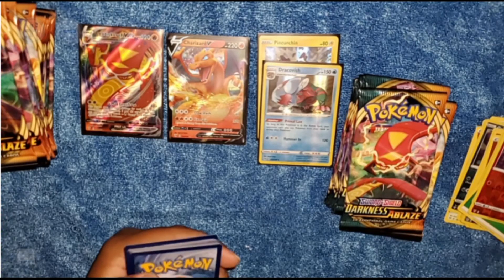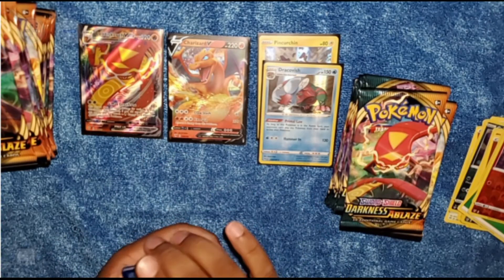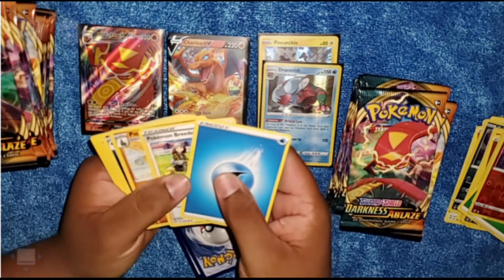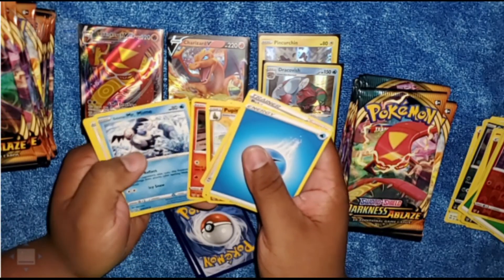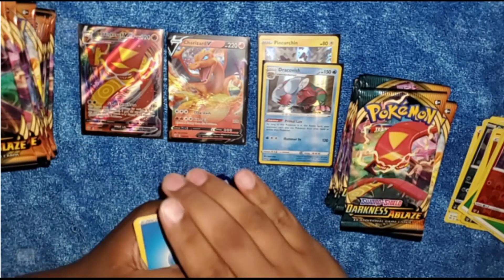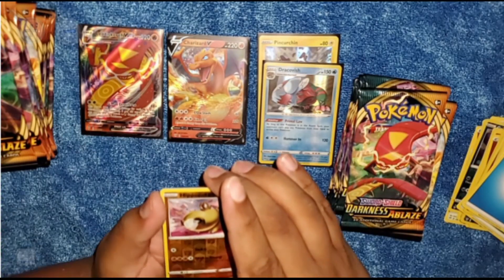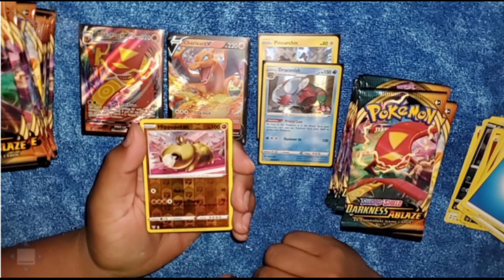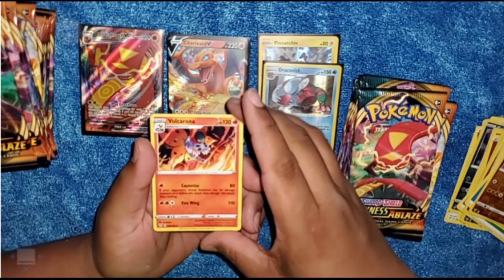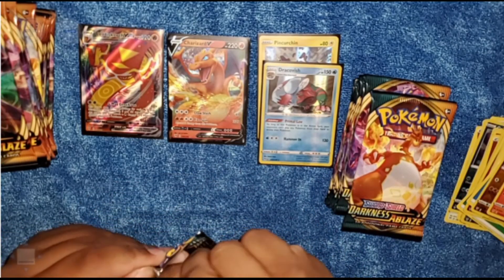Put our Polteageist to the side. Put our two rares down. We got Mr. Mime there. Let's see what we get for our rares — we have a Copperajah Reverse Holo, followed by Wailord.